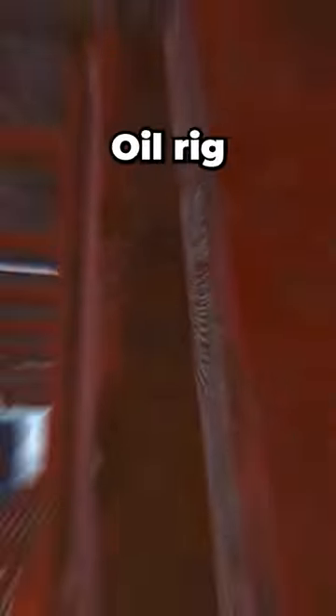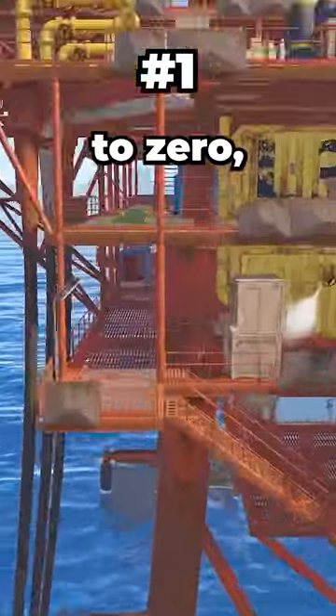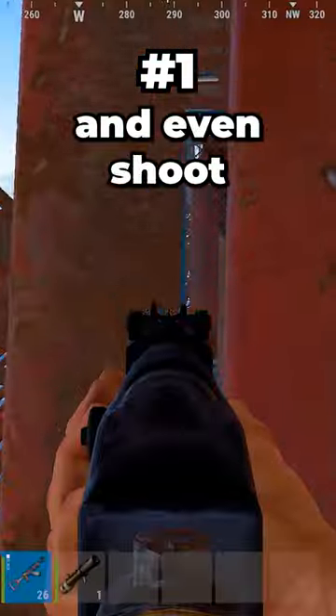3 Rust tips you didn't know. Oil Rig has these gaps that you can't see through, but if we set the object quality to zero, you can see through and even shoot through them.